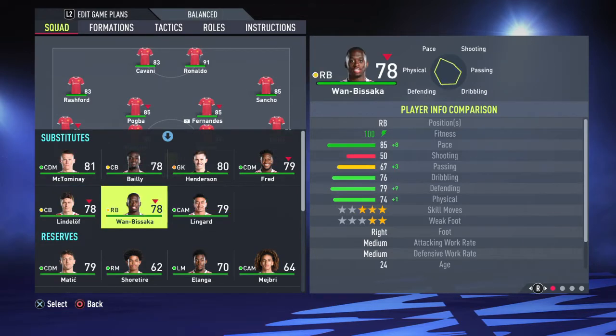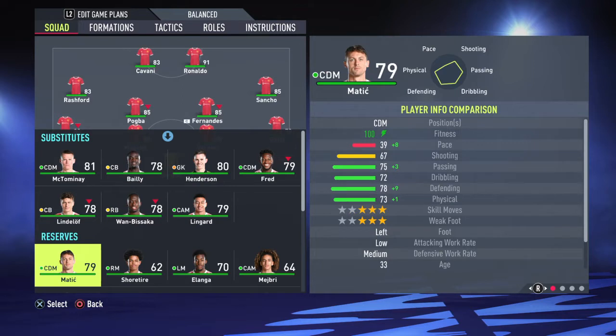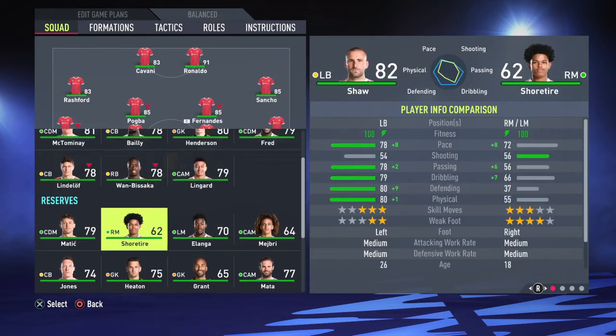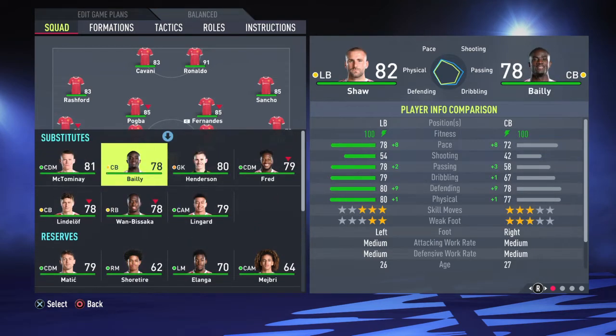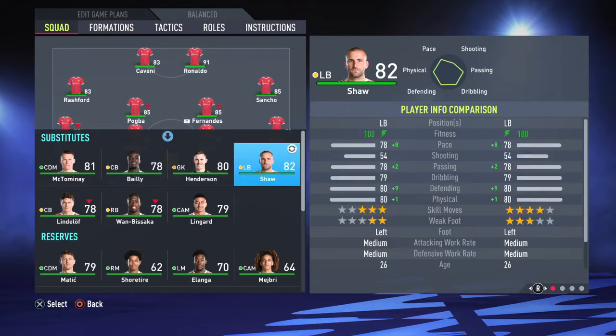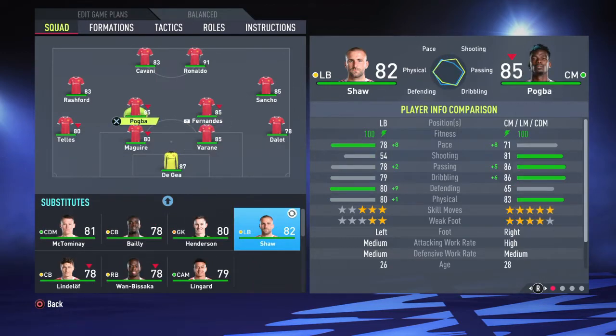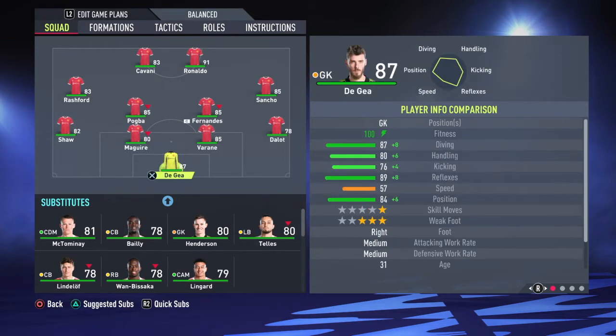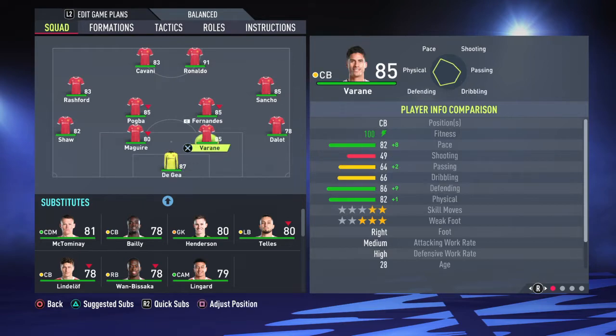Mata has to be on the bench, Lingard is on the bench, Mata in the reserves. Fred can do the work, McTominay is there. I almost forgot about Lindelof — so now I have to eliminate someone, and I eliminate Fred because Fred is in terrible form. Everybody is in bad form at the moment. This is the 4-4-2 formation for Man United.